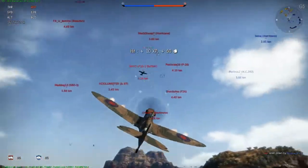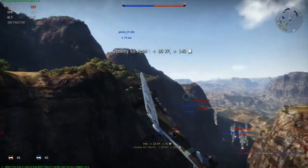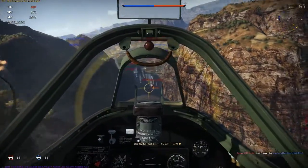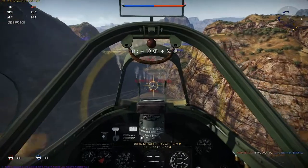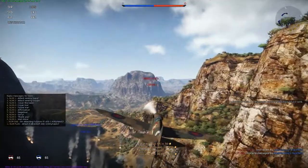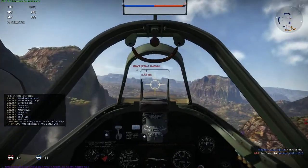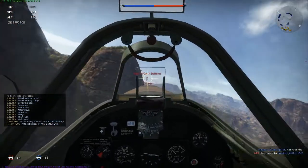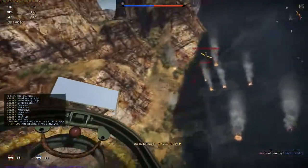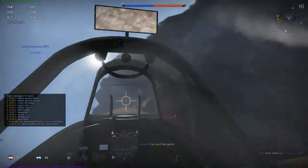I tried switching to cockpit first-person view but didn't have enough time. You also get enemy kill assists. My team has literally just flown down to help me out. I just shot someone there which is pretty decent, but now I'm getting shot by the enemy team. With this game you get around a thousand Lions every time you kill someone, plus XP. You can gain XP for kills and for just destroying forces.